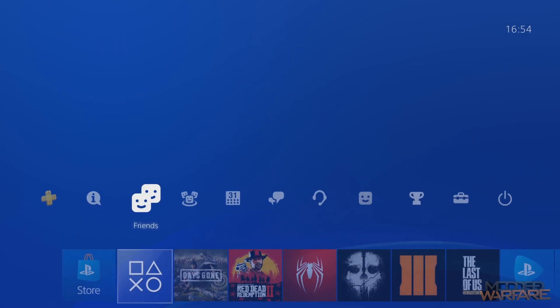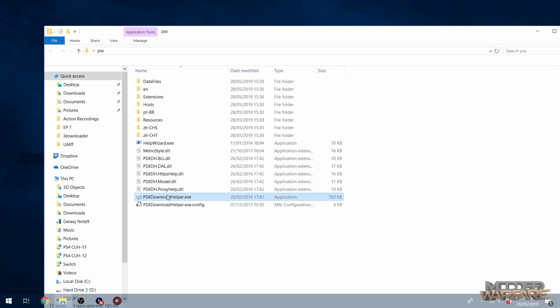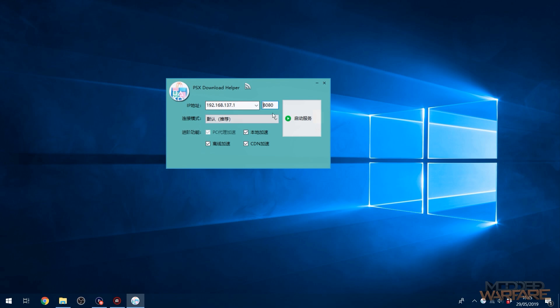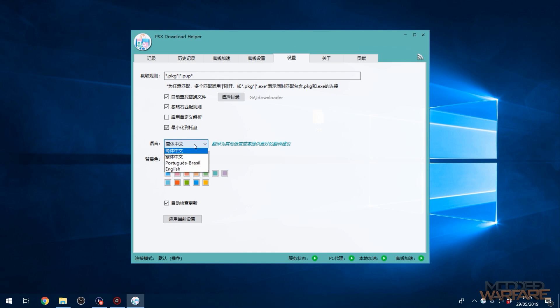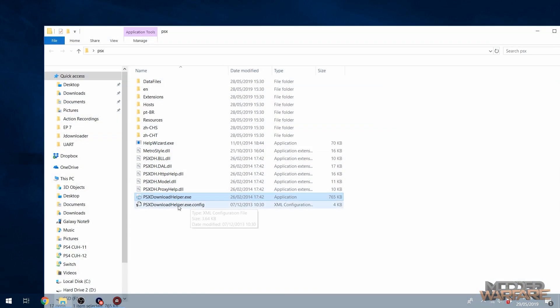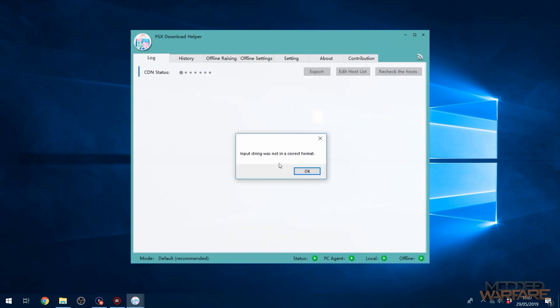Once everything is set up, we're going to run PSX Download Helper on the computer — it will be linked in the description. It's a Chinese or Japanese app, but you can change the language by clicking the play button, clicking OK on the error message, going to the fifth tab, and changing the language settings to English, then reopening the tool. The IP address should automatically be populated — the optimal IP address, which in my case is the IP address of my Ethernet adapter. Note down the IP address and the port number which is 8080, then click the start button and click OK to the error message.